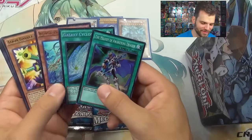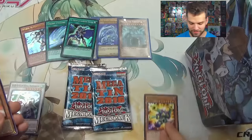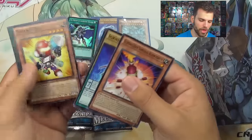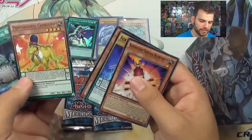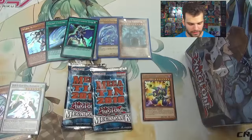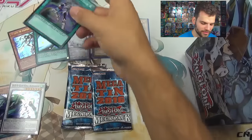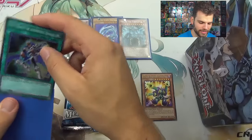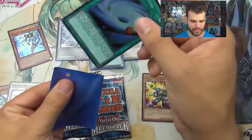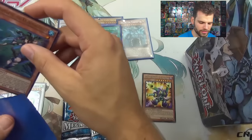Holy crap — Toon Barrel Dragon, rare! That's an awesome pack. Toon Barrel Dragon in here, Super Heavy Samurai Blowtorch, Fraulein, Blowhopper, Deskbot the Camel Lump, and Dark Contract with the Swamp King. Wow, you guys — three epic cards: the Melody of Awakening Dragon, the Galaxy Cyclone, and Neptabyss the Atlantean Prince. It's so easy to get your value out of these packs!